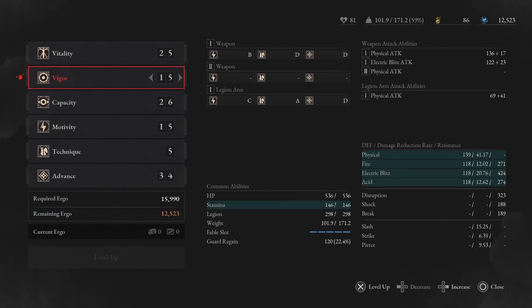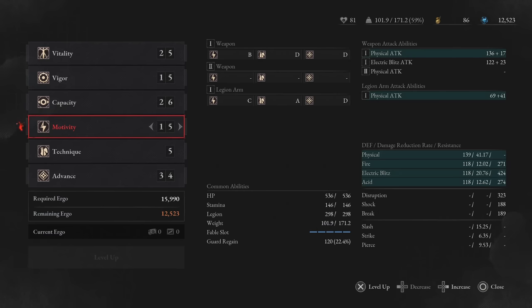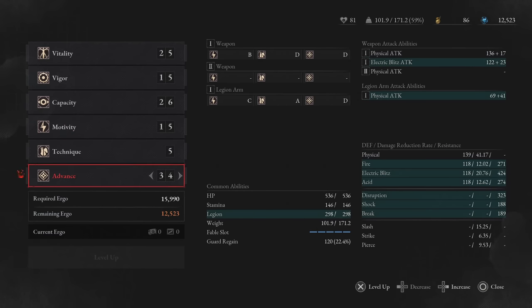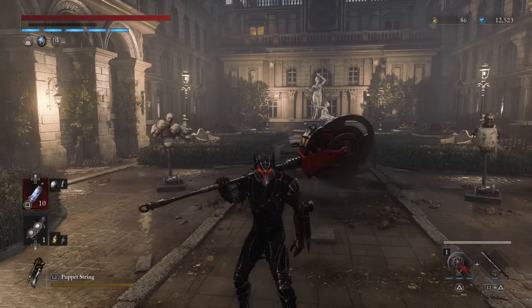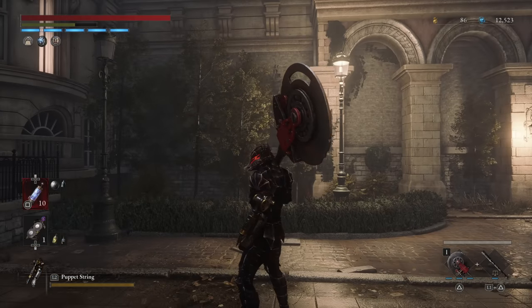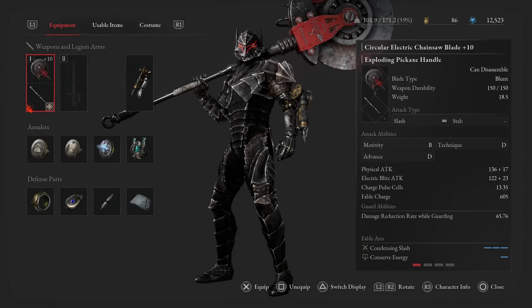For your special grinder, use the Stagger Grinder to more easily stagger enemies with Puppet String and your strong attacks, or go for the Perfection Grinder for even more perfect guarding. With the Acidic Handle and Aegis Shield you pretty much make the game easy mode — perfect blocking everything. For stats, here is my level 80 spread: 25 Vitality is the bare minimum, 15 Vigor, 26 Capacity allows medium roll speed under 60 weight load, which keeps rolls and stamina regen fast. Keep Motivity at base, don't touch Technique, and get Advance to 34 or higher — but past 40 you get diminishing returns, so from there pump Vigor and Vitality to around 30.